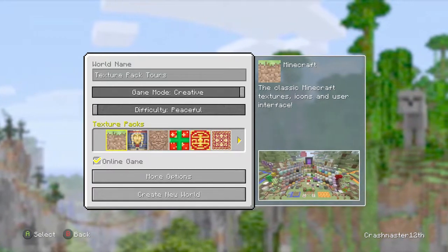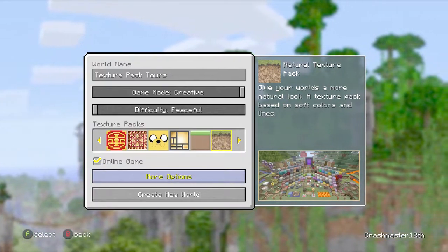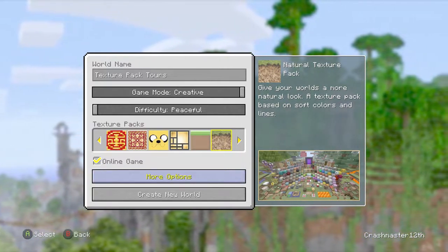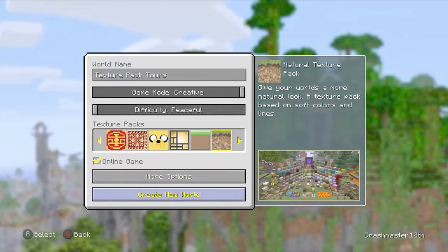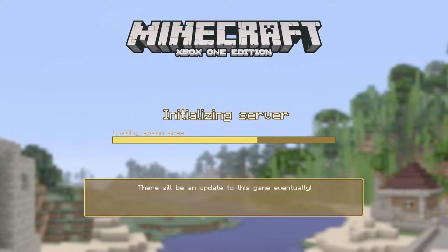As you can see, with regular Minecraft dirt blocks, we've got the natural looking one. It gives you a more natural look — a texture pack based on soft colours and lines. We're going to be using the trial version, of course, because I don't own every single one.